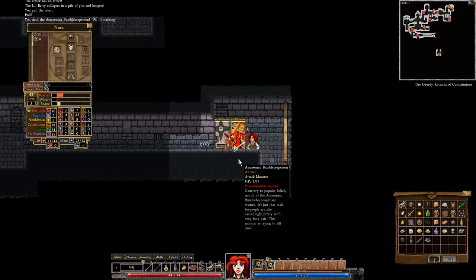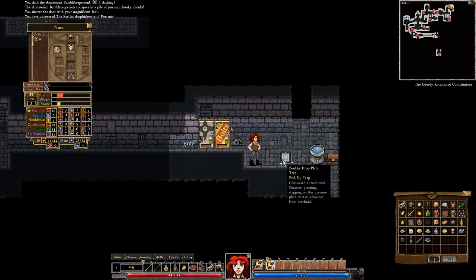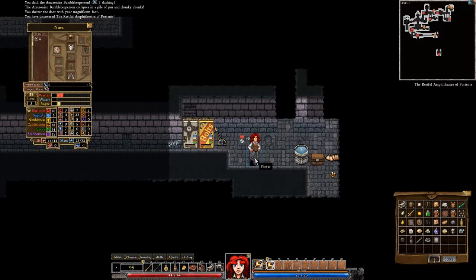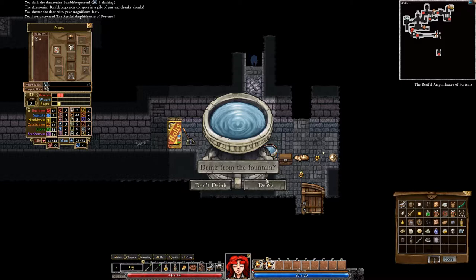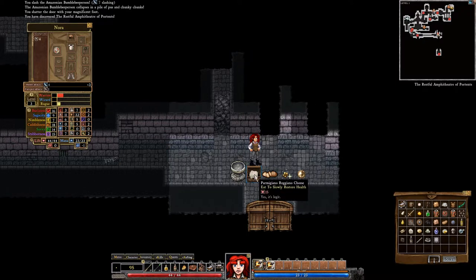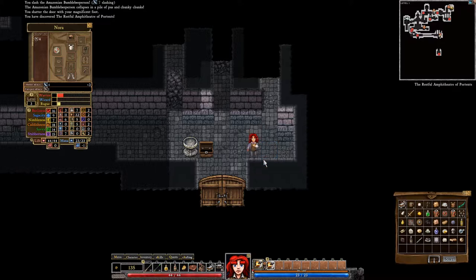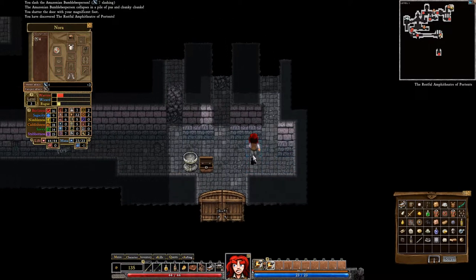We found a bubble person by pulling that lever. Boulder drop plate. Let's drink this — hopefully it doesn't kill us. You feel refreshed — I like feeling refreshed. Cheese, bread, gold, cracked orb. We're not a wizard, so I don't know what to do with that.